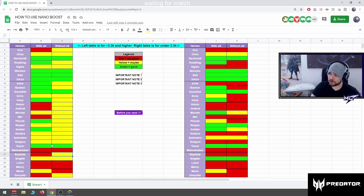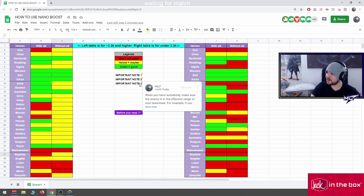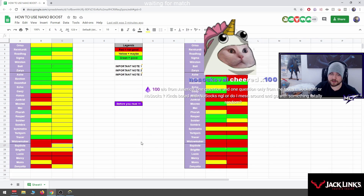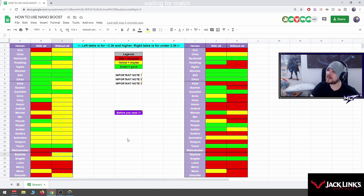So that's the table. I hope you learned a thing or two from it. My opinion on how you should study it: know the red outlines and never or rarely do them, and know the green outlines. Right table is for under 3.3, left is for higher than 3.3. The document will be available for everybody so check the description for it. I hope you learn a thing or two on how to use nano boost aggressively, not defensively.